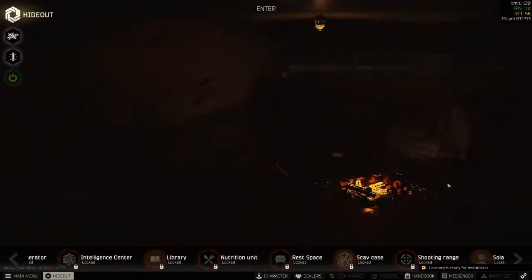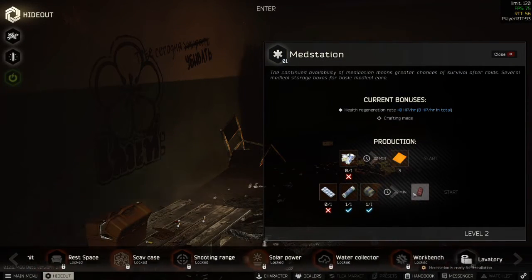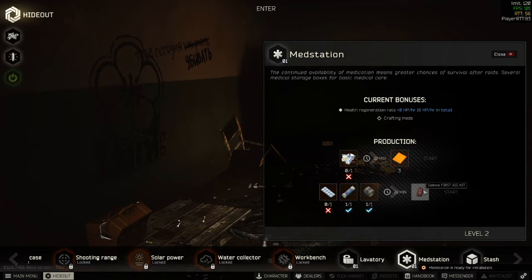What you need to do is upgrade the medical station to level 1, and that means you can construct one Salewa kit every 22 minutes yourself using materials from Therapist, with one small snag. You do need fuel of some kind to get this craft started; however, one canister is enough to get this done. If you want to save fuel you could turn it off after beginning the process, but this will actually increase the build time of the Salewas significantly, so take care.